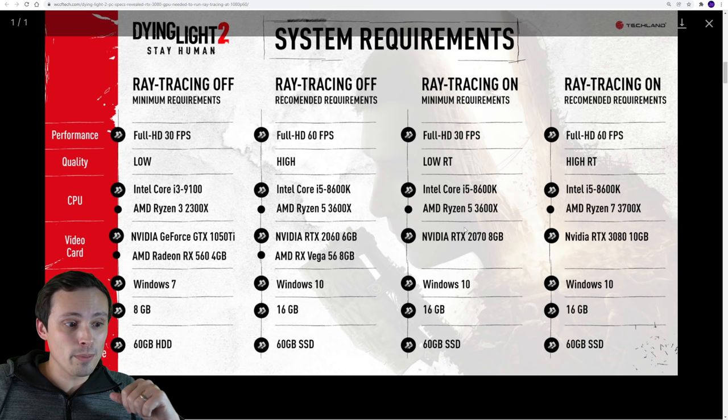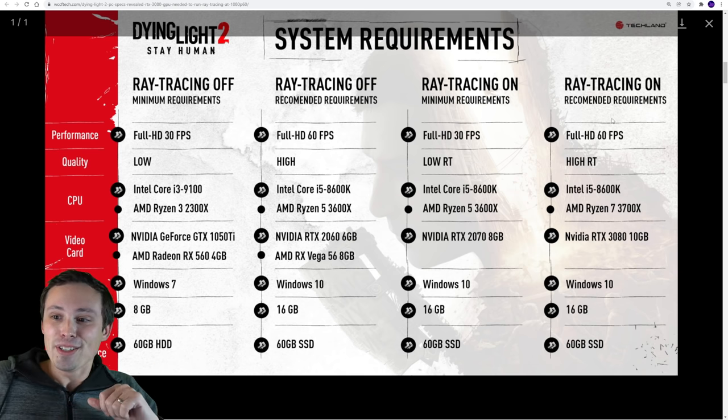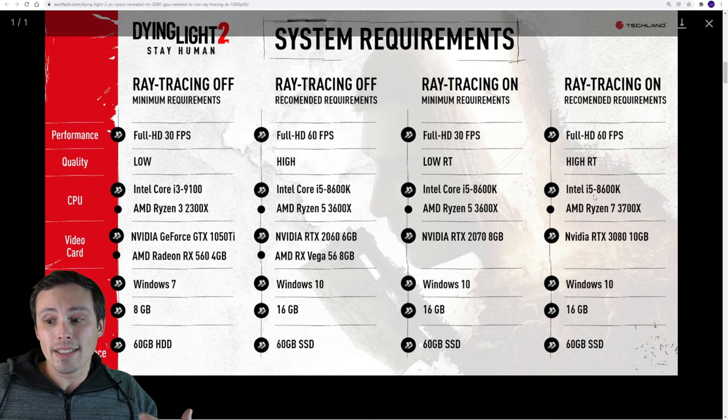With ray tracing on, we're jumping up to a 2070 for just 30 frames per second at only low ray tracing. I don't think it makes any sense to do 30 FPS gameplay if you have something like a 2070 just to turn on a little bit of ray tracing, which would probably be like shadows or something. So I'm just going to say that's stupid — don't do it. We're going to mosey on to where it says a 3080 for 1080p 60 FPS, and this is where I think this chart is not taking DLSS into account — they're telling us the 3080 is required for native full RT 1080p 60 FPS.